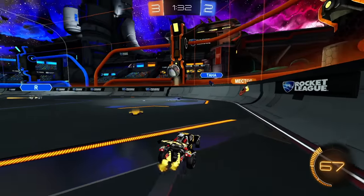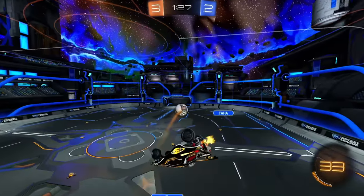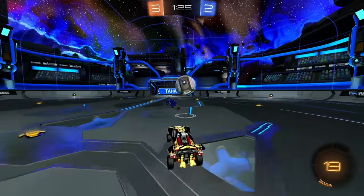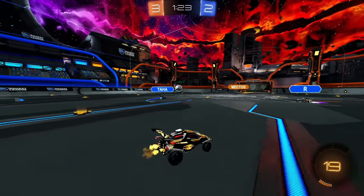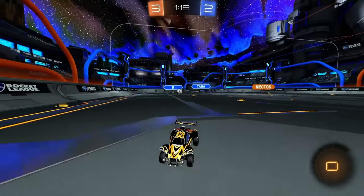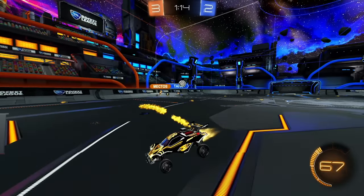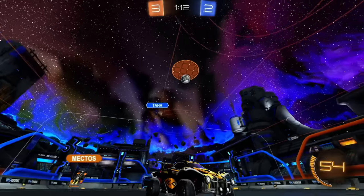Good double from Taha. Let's get a clear down the field — I probably should have put that in a better spot. Bump him off. Mektos is still in net though, so he's unfortunately going to get beat here. I'm actually surprised he got that challenge off — I thought they were going to easily chip it around. It popped up nice and high. I'm just trying to watch out for the bumps.